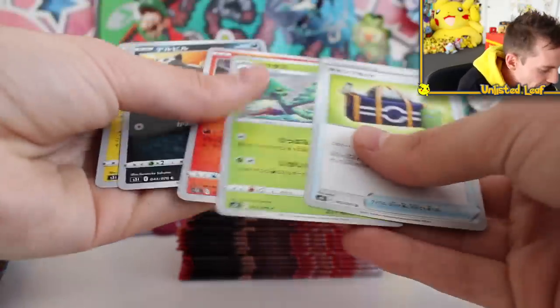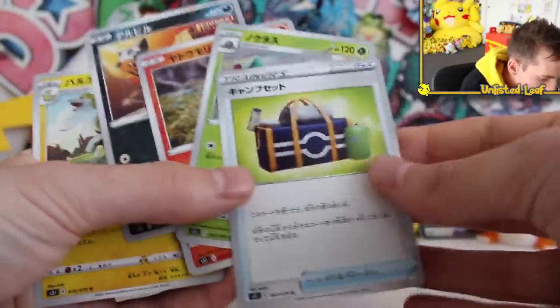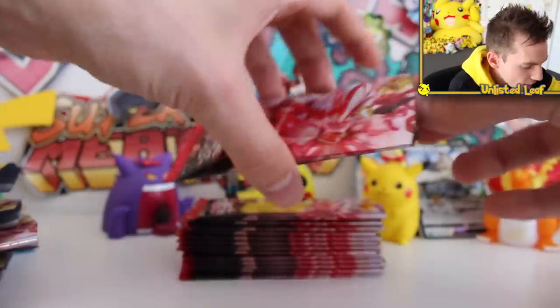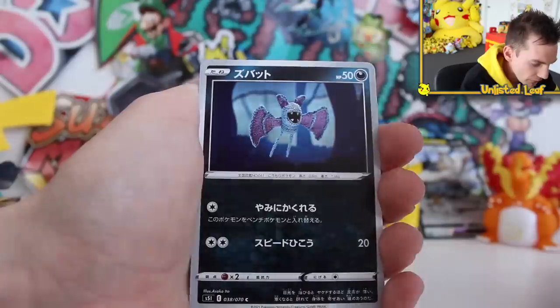My apologies about that - fixed up the camera. I think we just got a Boltund again as the regular uncommon. That's a pretty cool rucksack - I'd actually use that. So there are 30 boosters, 15 on each side for the Japanese booster box. I reckon we've definitely passed the halfway mark.